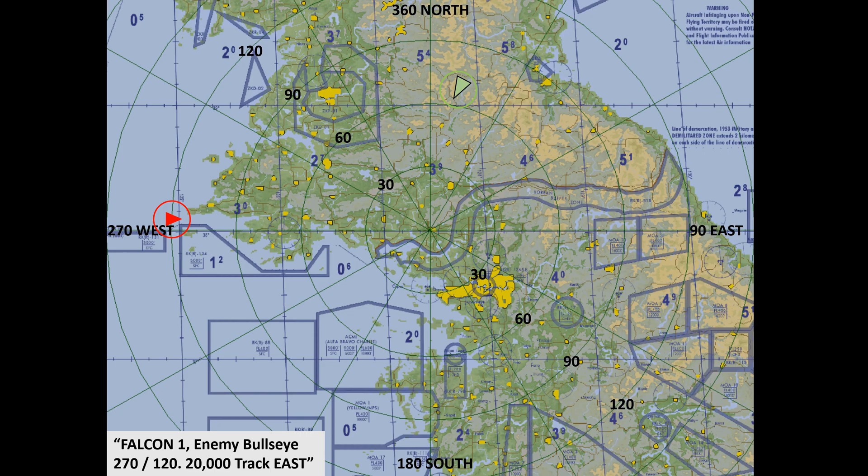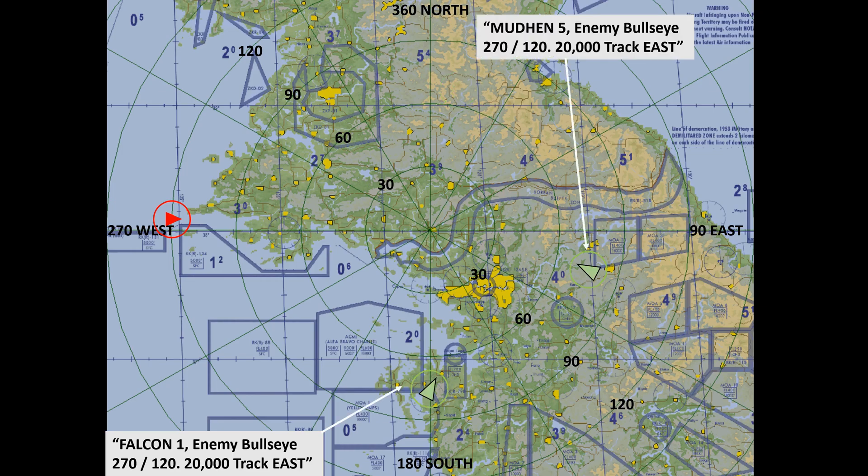Now in this slide, the target is in the same exact position, but our jet, the green jet, is up north now. Nothing changes for a bullseye call, because the enemy jet is in the exact same position from the bullseye center. No matter where we are on the map, it doesn't matter. The bullseye call is always going to be the same for the target, because it's always based off the bullseye center. In this slide, we have two green jets. If either green jet calls in for a bullseye request from AWACS, they are going to get the exact same bullseye call, because the bullseye call is based off the enemy's position from the center of the bullseye. It's still bullseye 270 for 120, 20,000 feet tracking east.